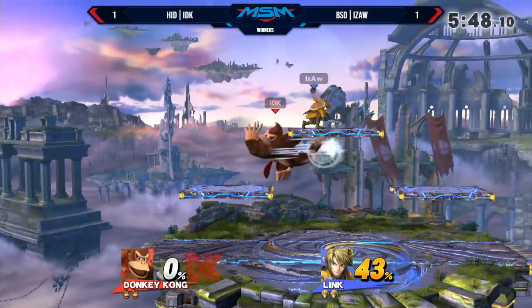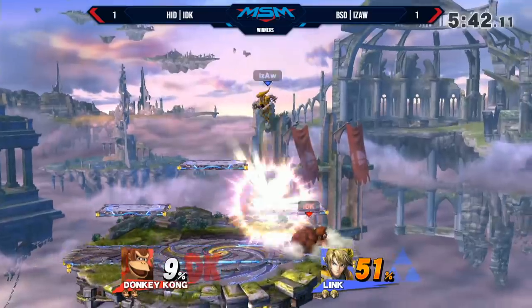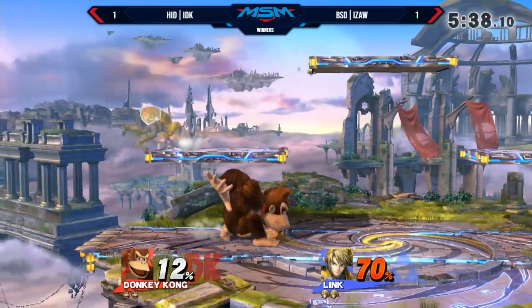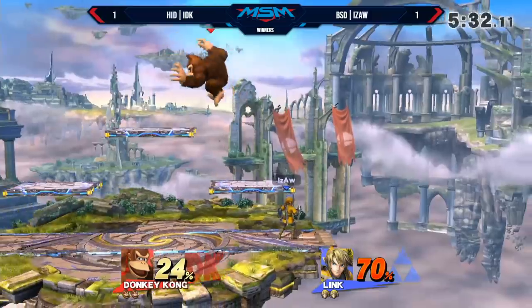He gets the trip — I think since he got the trip, he didn't go for the up smash. IZAW is going to utilize these platforms — you can definitely pull bombs while rising up into the air and throw projectiles down. Bombs and stuff like that are a few projectiles you can throw downward, even like Peach's turnips, so a little bit more unique.